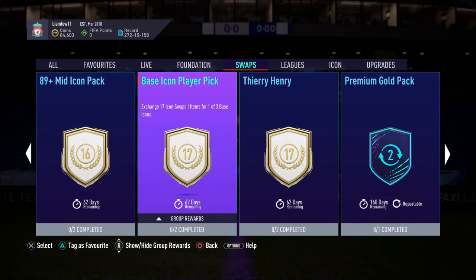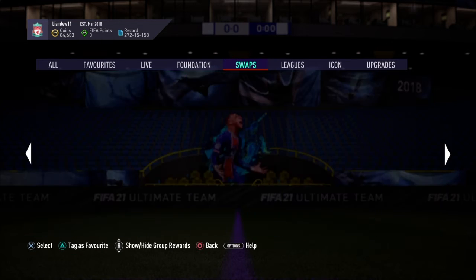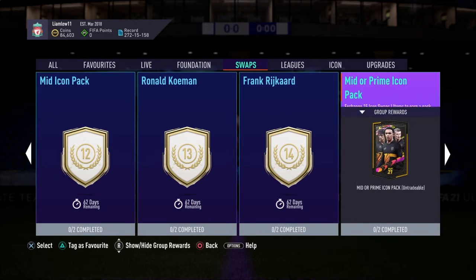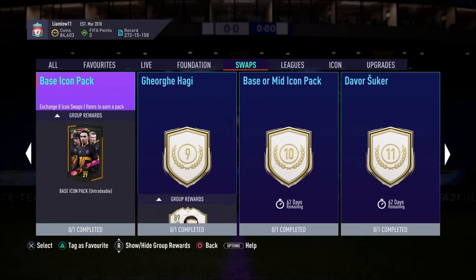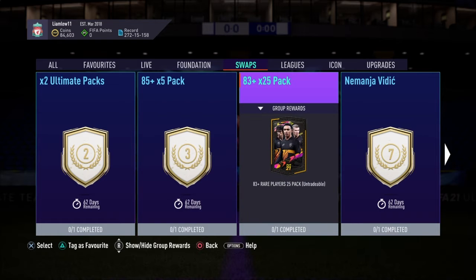With the base icon player pick you could end up with someone like Inzaghi, Vieri, or similar for seventeen tokens, when you'd have a better chance of getting something good from the mid icon or prime packs. Starting from the bottom, let me show you some good combinations you could go for.